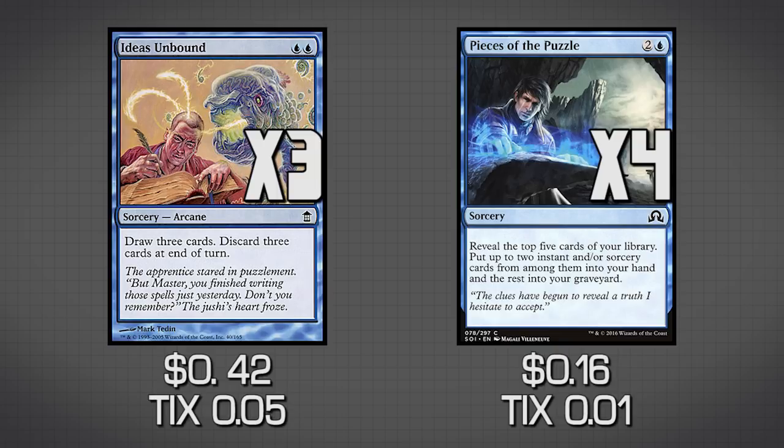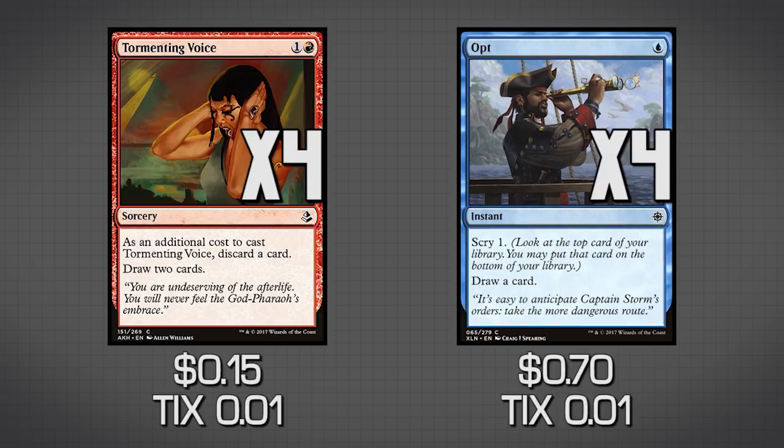We also have Tormenting Voice and Opt. Both of these cards just replace themselves once we play them, letting us dig deeper and get more spells onto the stack before our Storm spell. Tormenting Voice has an additional bonus — once we start comboing off and draw into a land, it lets us discard that land to hopefully get better cards. Opt lets us scry then draw, so it's great at finding cards and putting unwanted lands on the bottom. It's also only one mana, and was recently reprinted into Modern so it's cheap in real life.